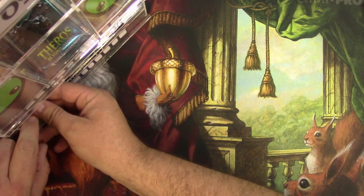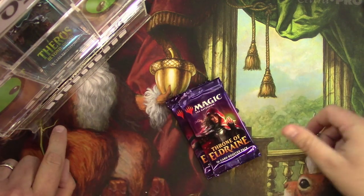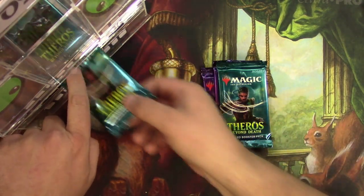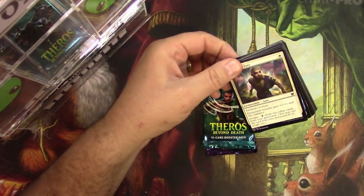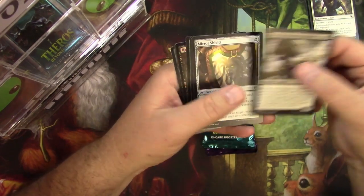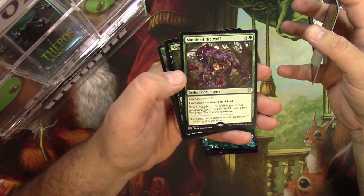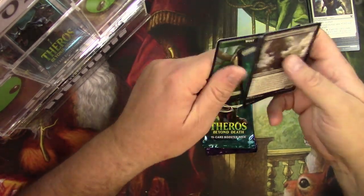Jacob Newland is next — he also is getting a loot box full of goodies, and four packs of standard sets. Here we go: Gray Merchant of Asphodel — he's solid — Mirror Shield, Hero of the Winds, and a Mantle of the Wolf, and a Rage-Scarred Berserker for the foil.